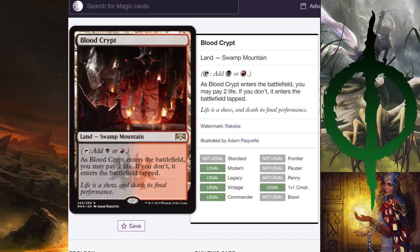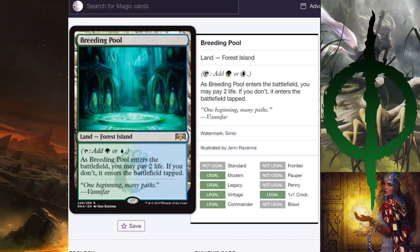Blood Crypt — honestly, I think this is my favorite of the Blood Crypts. The OG Dissension one was a little hazy, and the Return to Ravnica one seemed too much like a torture chamber. This one seems like an actual carnival thing, which is a new direction they started. Breeding Pool — I dislike the Return to Ravnica one because I don't like creatures in land art. The OG Breeding Pool is just weird. This one is probably my favorite Breeding Pool. I think the artist did a really good job.